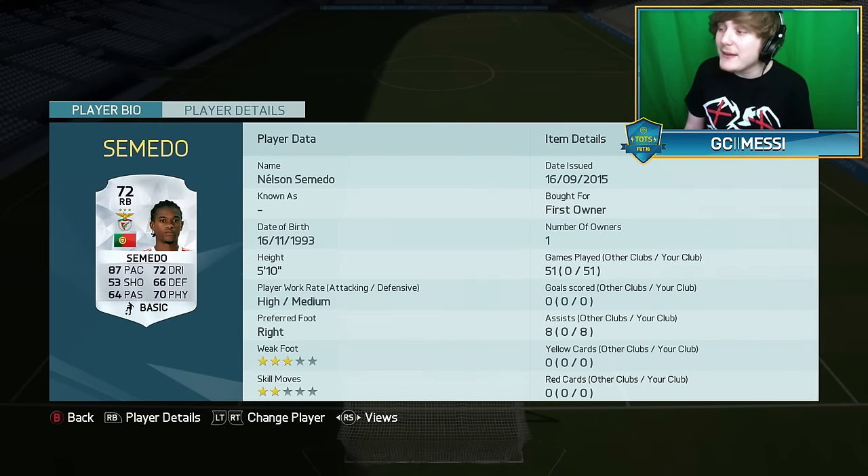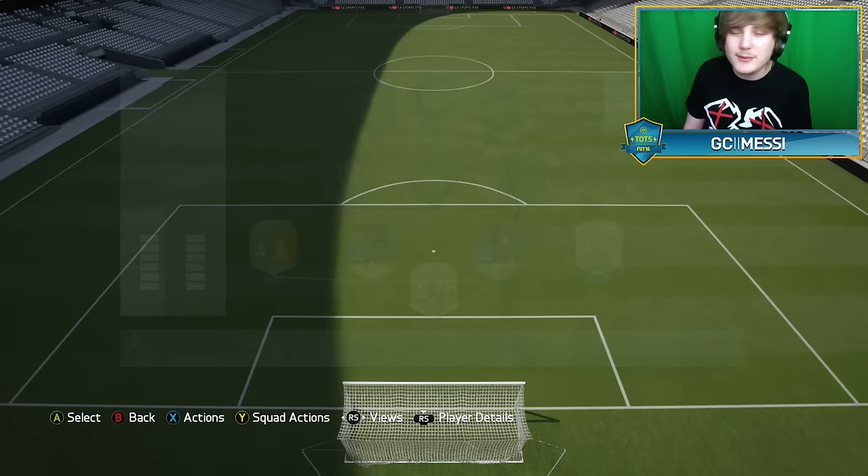Moving on to right-back, that's going to be Nelson Semedo — probably my go-to right-back in terms of silvers, especially from the Portuguese league. 51 games played, 8 assists, and he's got 87 pace, that's the main thing about him. I've never actually watched him in real life, but I was hoping for him to get a TOTS. Unfortunately I think his brother did, though — there was a TOTS from that league called Semedo at center-back from the same club.